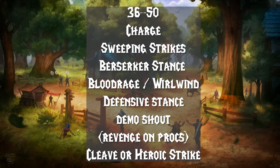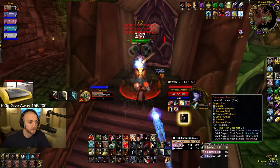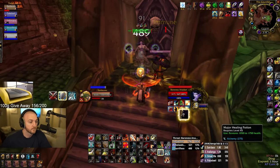From level 36 to 50, your opener will be slightly different. Charge in, Sweeping Strikes, change to Berserker Stance, Blood Rage, Whirlwind, then go to D stance, Demo Shout — now you can Cleave or Heroic Strike for threat. From 50 to 60: charge in Berserker Stance, Whirlwind, Defense Stance, Blood Rage, Demo Shout, then queue Cleaves or Heroic Strikes for threat. I only recommend Thunderclap if your healer is having a hard time keeping your health up.